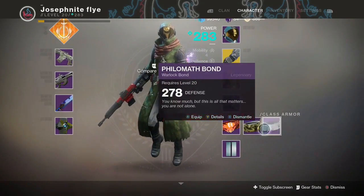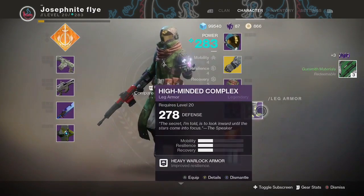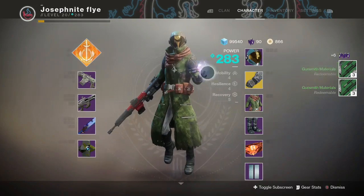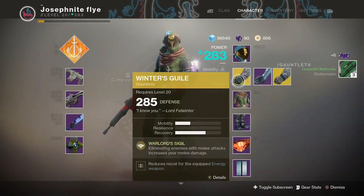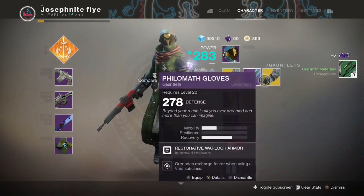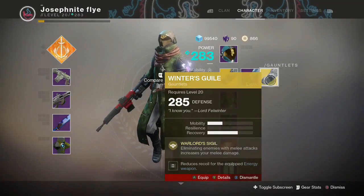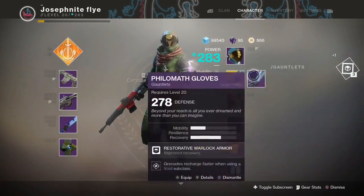That dropped a 7a but I already have a 7a on, so we'll just dismantle that. The boots dropped low as well, so we'll dismantle them. These actually dropped higher — amazing, let's switch them out and delete this. Yes, we will wait through me deleting this because this is the way to do it.